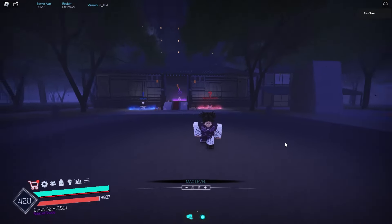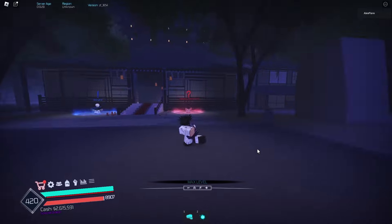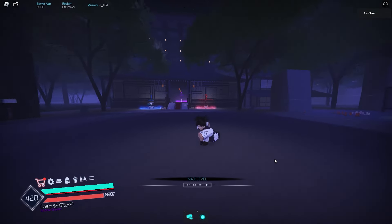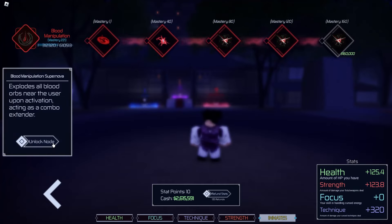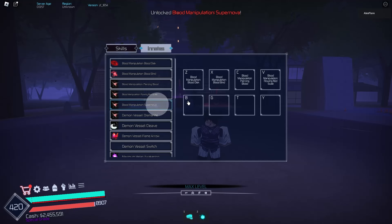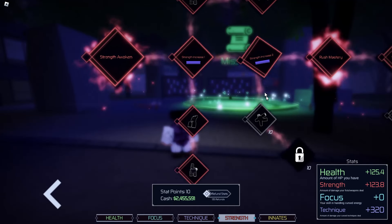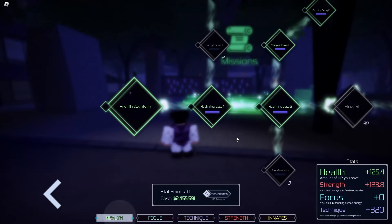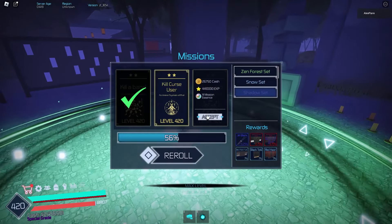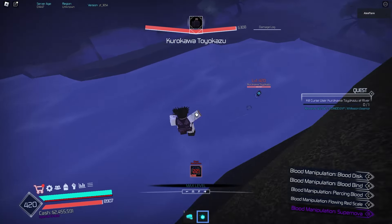After a long grind, we're finally a special grade sorcerer at level 420, fully maxed out. Our last skill is Supernova — it explodes all blood orbs near the user upon activation, acting as a combat extender. We equip it to B. The build went mainly into strength, maxed out, with a lot into technique and some into HP.